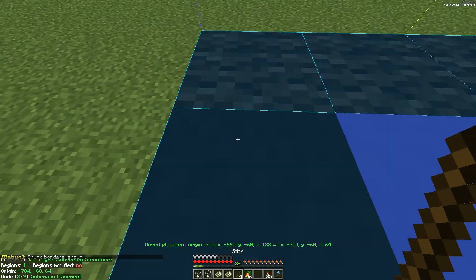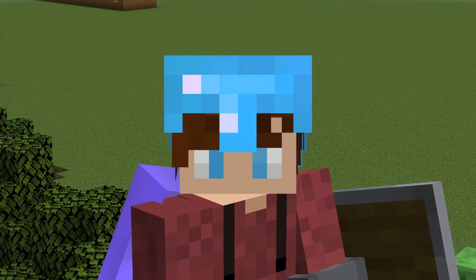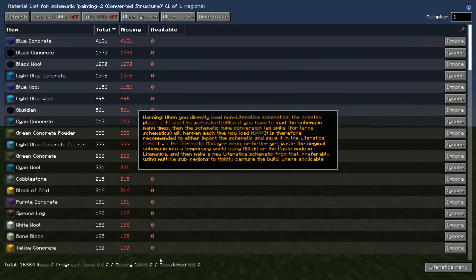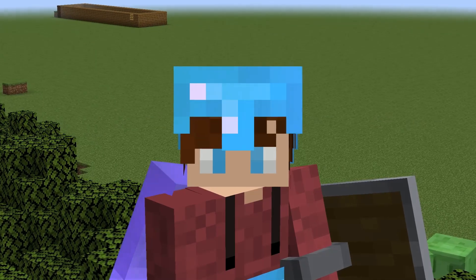After replacing those with some more achievable blocks, we were ready to send the design into Litematica and open the schematic into the world. Then all we had to do was collect every single block that we needed — and good god, we need a lot. Just over 16,000 blocks.